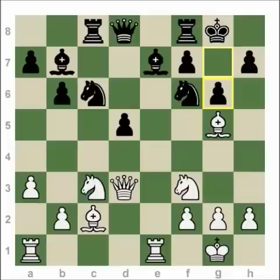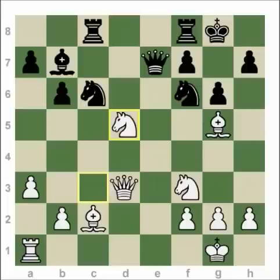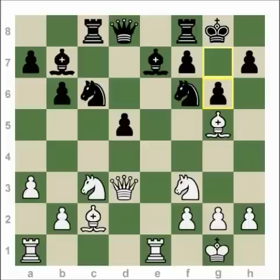G6 loses instantly to Rook takes e7, and on Queen takes e7, Knight takes d5 — Black suffers huge material losses. G6 is out of the question, so Knight e4 must be played, and forcefully we're going to end up with an extra pawn in the endgame for White with a big positional advantage.